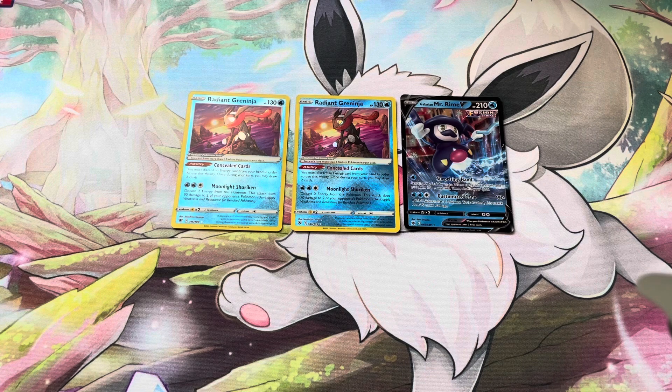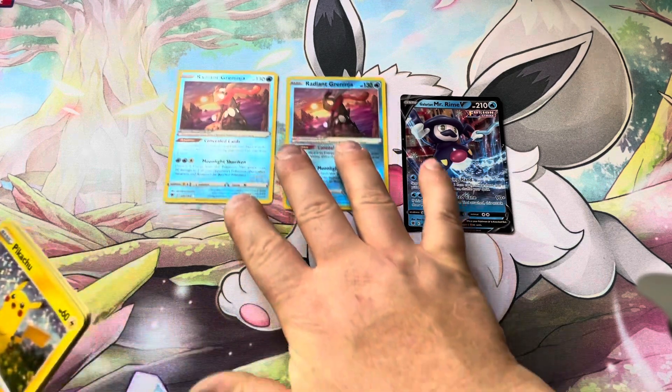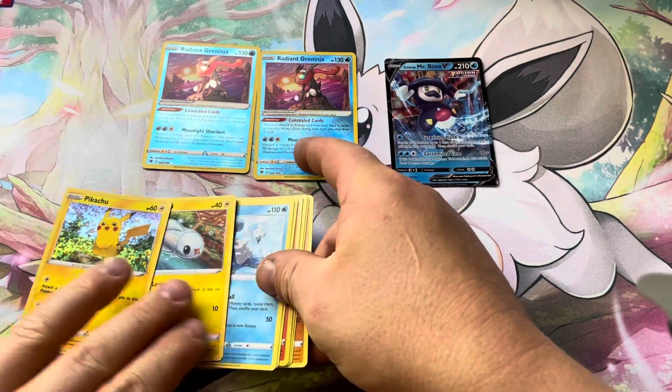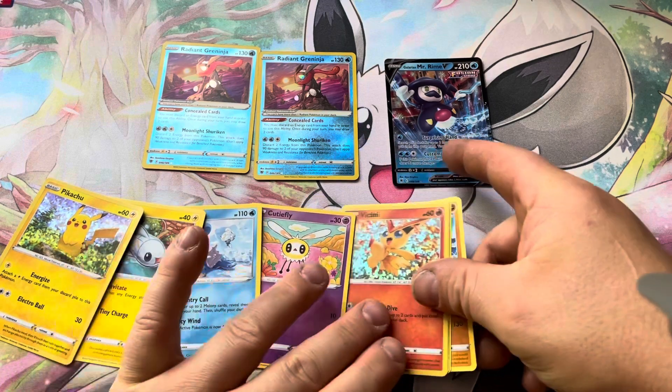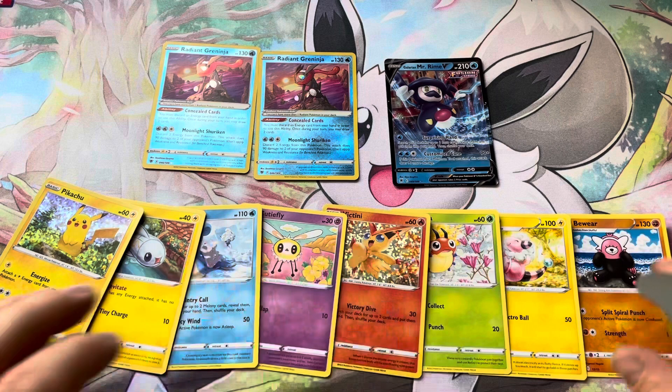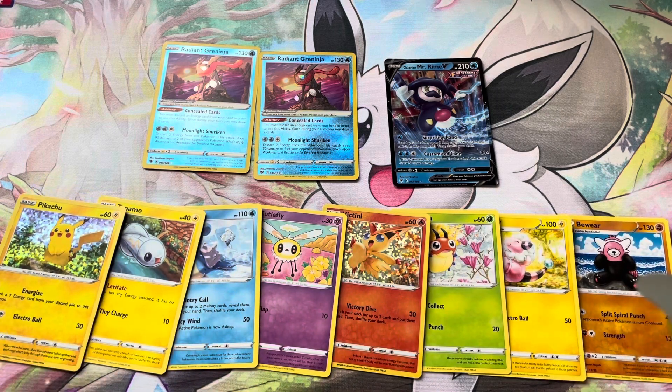Along with our McDonald's cards — Pikachu, Tynamo, Lapras, Cutiefly, Victini, Ledyba, Flaaffy, and Bewear — pretty awesome. Not bad; obviously would have preferred an alternate art, but I got some playable cards, the best card in the McDonald's set, and an additional V for the collection. Pretty pleased with that.